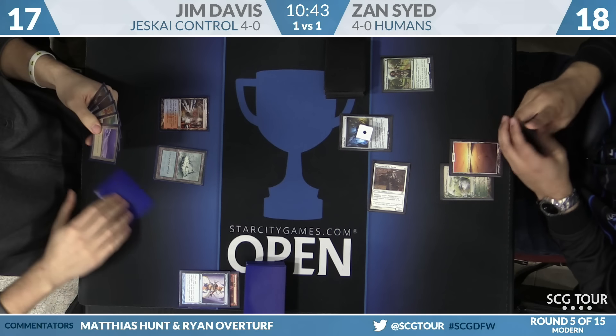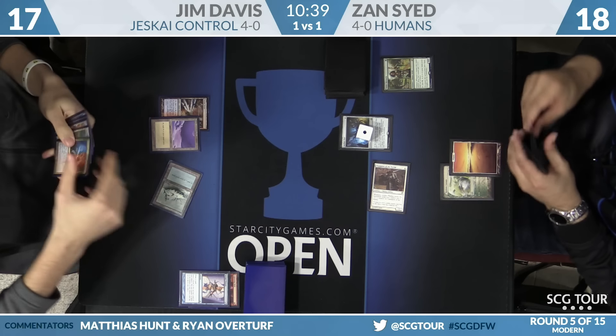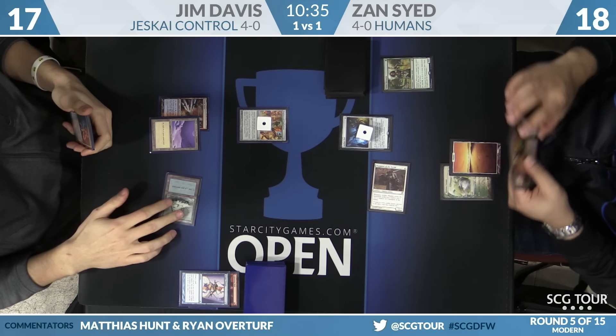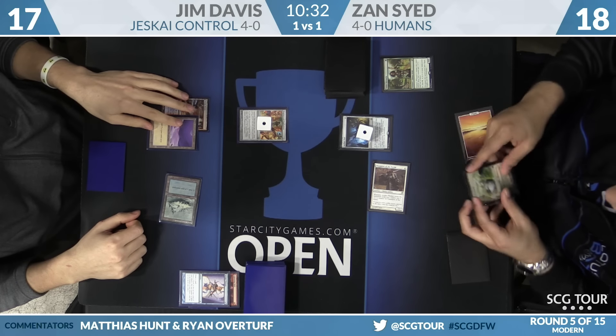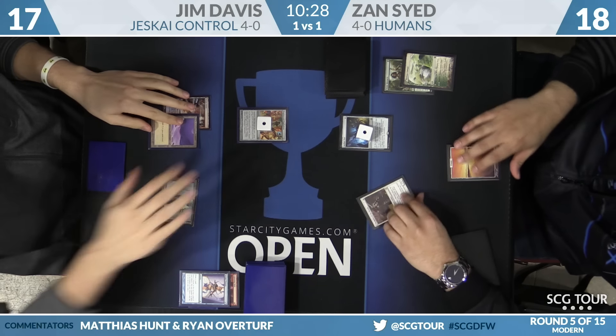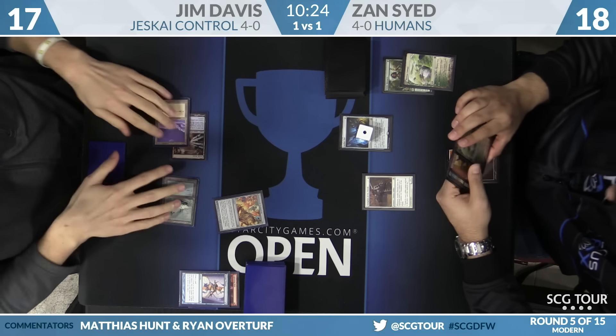Very tempted — even if Zan had a two-drop, he might have made that play. Zan says go, and with Zan saying go, Jim is just going to immediately crack Engineered Explosives for one. Zan uses Horizon Canopy, and Jim goes ahead and cracks EE for one.